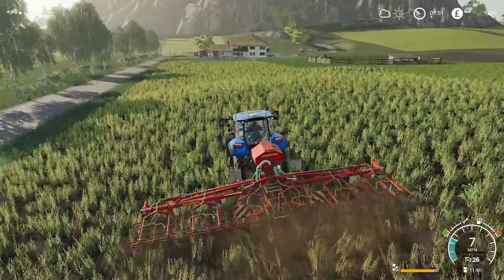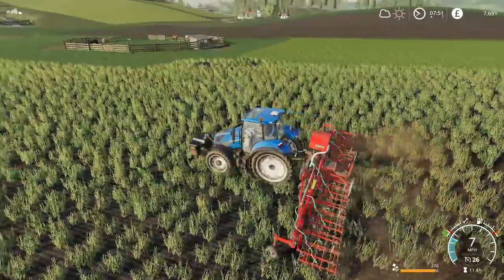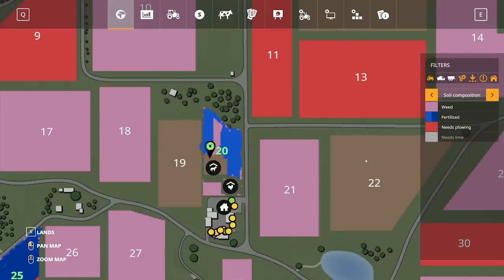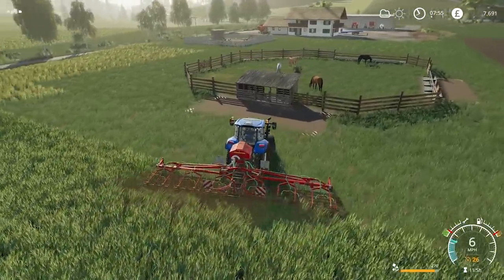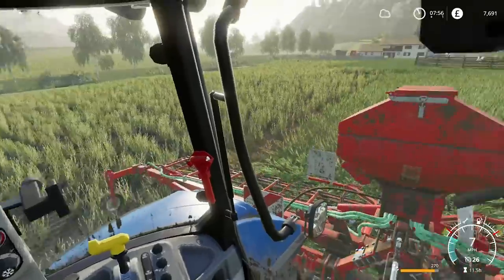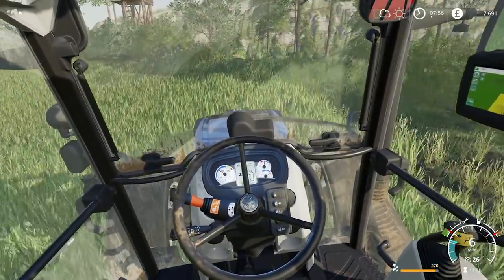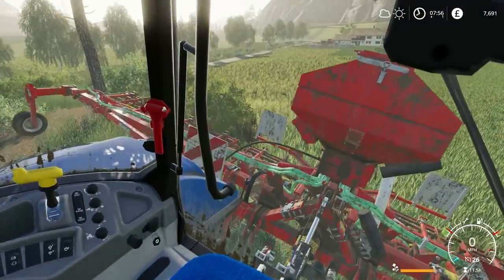I'll show you the fertilizing map and the weeding map just to show you what it looks like once this is complete. I'm going to try it on the oat crop - I don't know if it will work, it does look a bit too established, but you never know. It is working, as you can see. That saves us quite a bit of herbicide because we can just use this. So yeah, the crop is going to be very productive - we need loads of crop for the horses and the chickens. The chickens are going to have the wheat and the horses the oats.